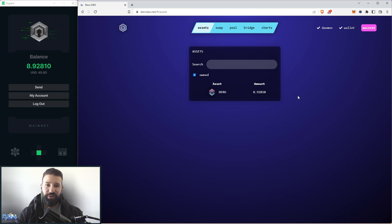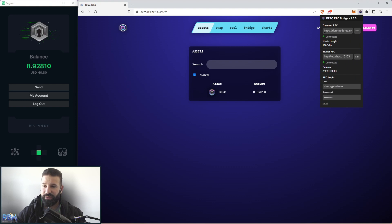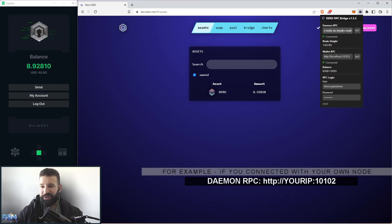One quick thing I wanted to mention: when you're connected to the RPC bridge, you can see the address I've chosen is a public node. If you want, you can replace this with your own node that you're currently running on your computer. That makes you completely self-sufficient and you don't have to rely on a public node, which is obviously better for security. The developers at Darrow would recommend the same thing.